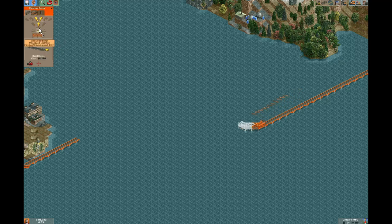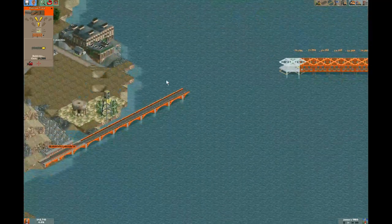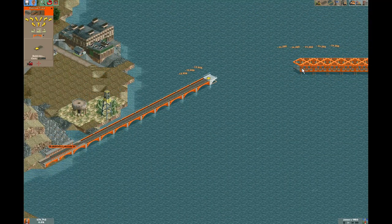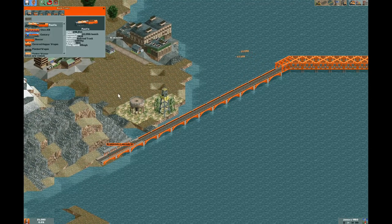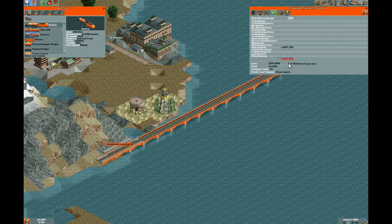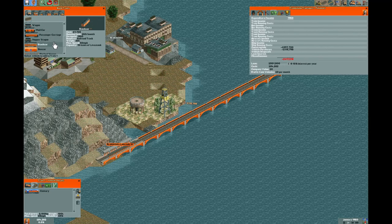We're going to use the unlimited speed bridge here. Money is a factor as we're starting off, but we don't want our trains to be slow - we want them to be as efficient as possible. That was pretty much all of our money, so we're going to need to take out a much bigger loan. Don't worry - your maximum loan is something in the neighborhood of $900,000.